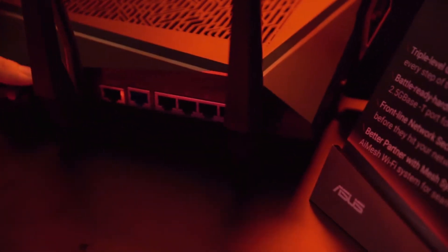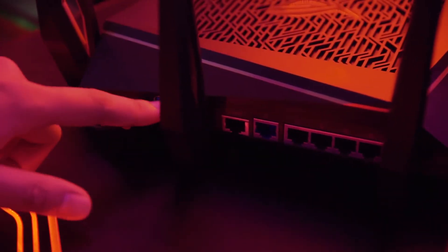Your 10Gbps LAN will also work with this port to get 2.5Gbps through it. Then on the right-hand side, we have 4 other 1Gbps ports, and this is your WAN port. There are also 2 USB 3.0 Type-A ports over here.